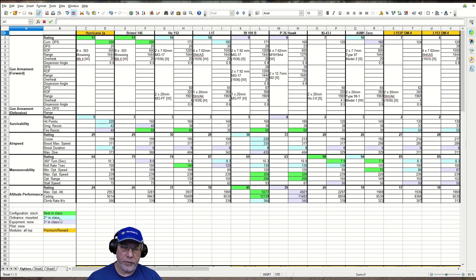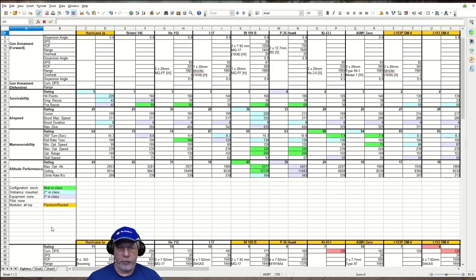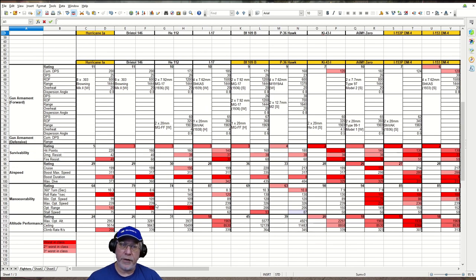Where it's green, it's best in class. Light blue is second best in class, purple is third best in class, and the gold colour indicates that the aircraft is a premium or reward aircraft. For the drop-low statistics, the logic is reversed — the darkest, most solid red is worst in class, a slightly lighter shade is second worst, and the lightest shade of red is third worst in class.